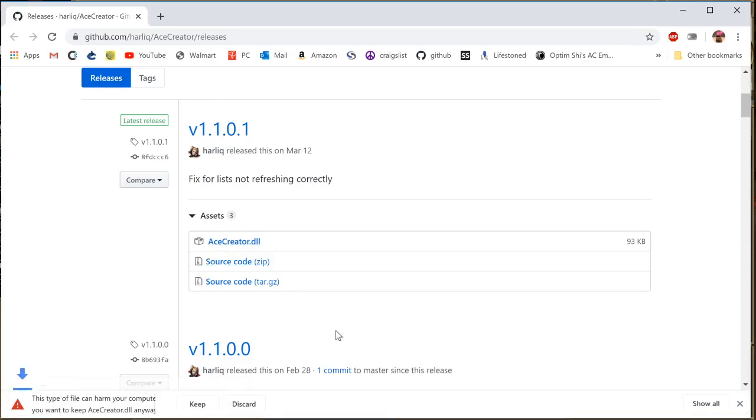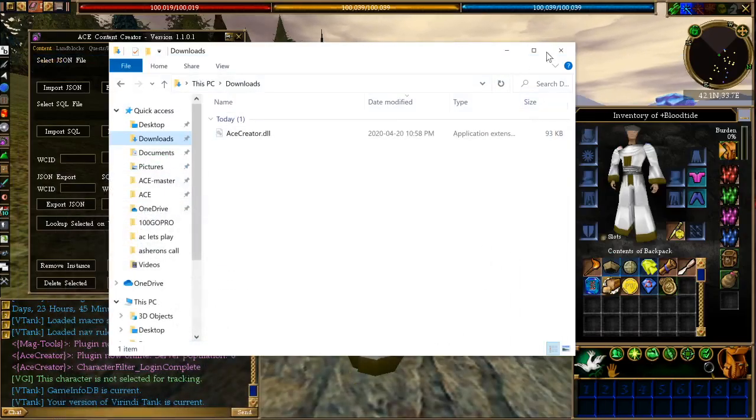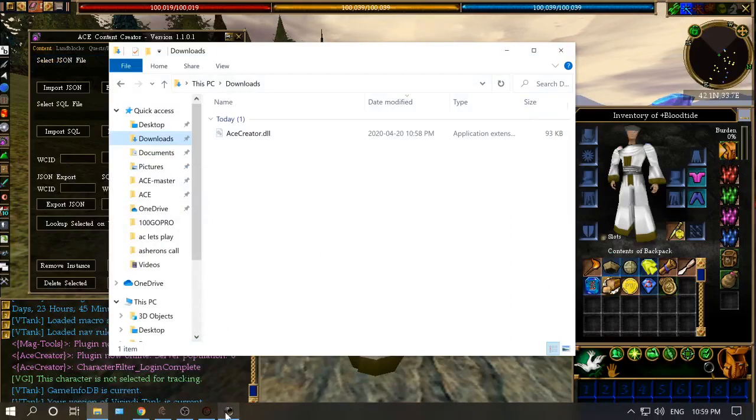I'll do it with you, even though I already have it, I'll show you how to do it. So you download it — very small file. And then what you want to do is close that.